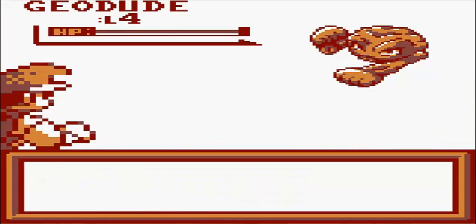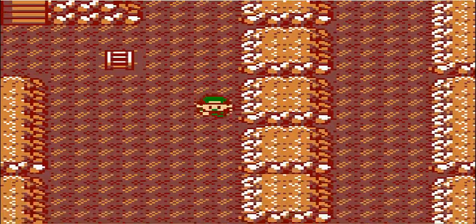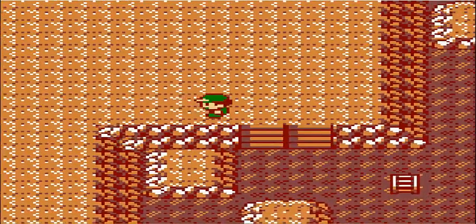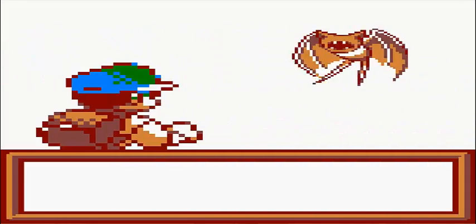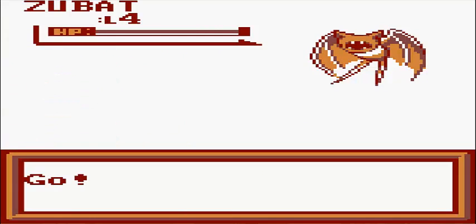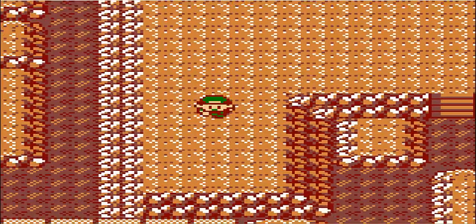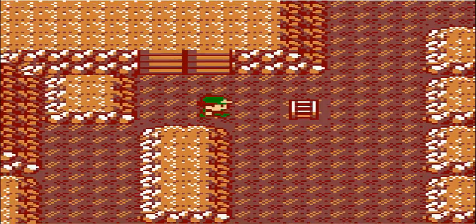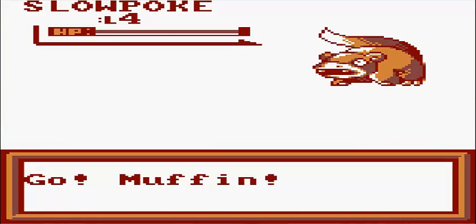Geodude - okay, that's kind of a problem. Screw it, don't even fight it. I know its special defense is like shit, and Muffin could still probably take care of it even with only three Embers left. But still, don't wanna risk it. That would be really nice right now - an Ether. That would be great, let me tell you. I would totally use that, even though you're probably not supposed to. Slowpoke! Oh man, if I had picked Bulbasaur, I'd totally go for Slowpoke.